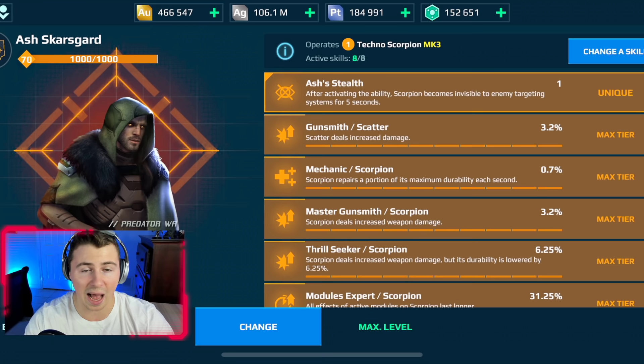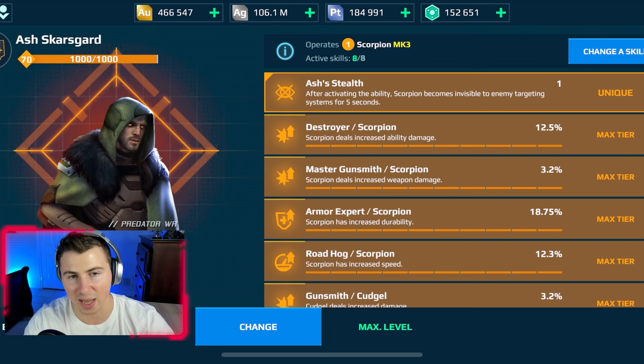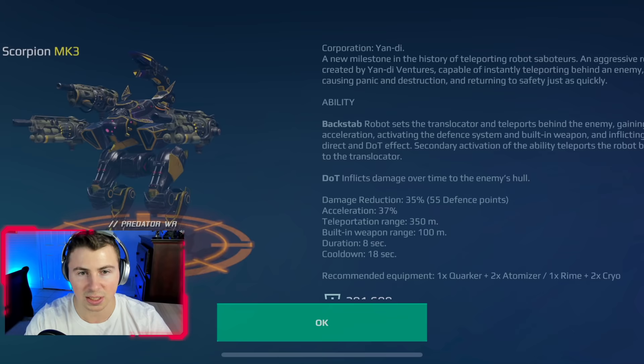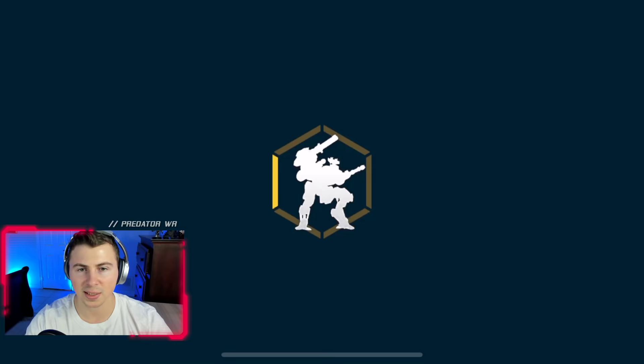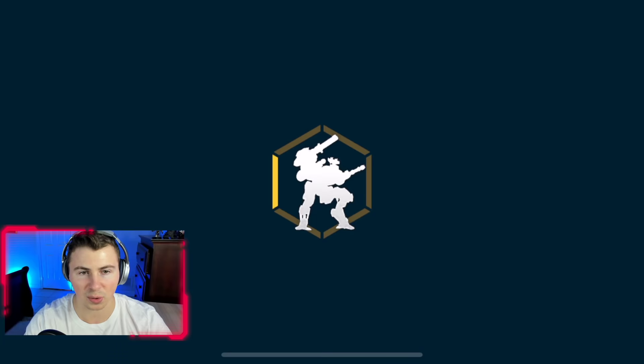We're hunting these boys down and killing these campers, both builds using the Ash Scars Guard legendary pilot — the best scorpion pilot. Pilot skills are loaded up: nuke amplifiers, last stands. Forget all the other robots, I just want to use the scorpions and kill these campers once and for all. The scorpion ability is actually called Backstab. Let's go to war, get our boosters going, and hunt down these campers.